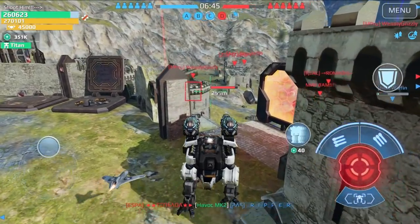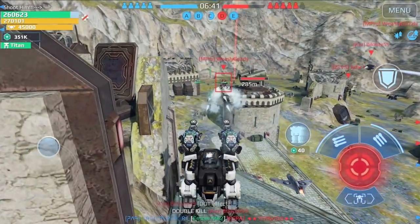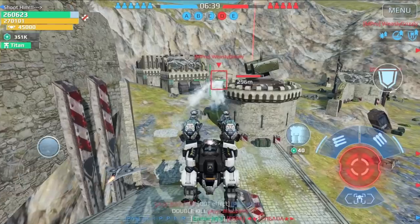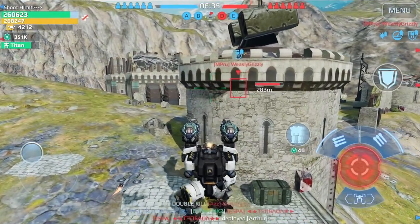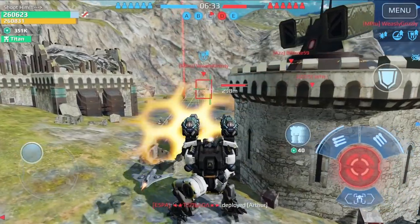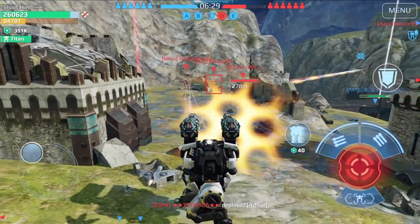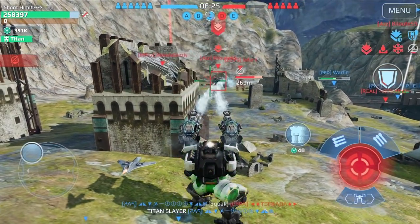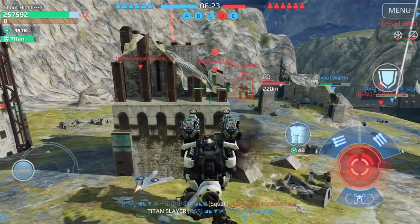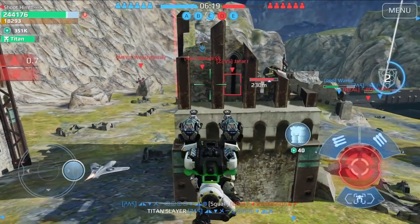You can see double aegis — so the question is: who is protecting me first, the aegis shield from the drone or the aegis shield of the Bulwark? We're going to find out. You can see the aegis shield of the drone is suffering the damage first, and then you have the aegis shield of the Bulwark itself.